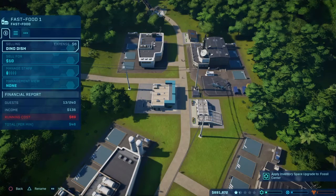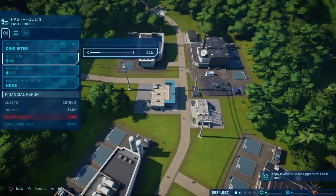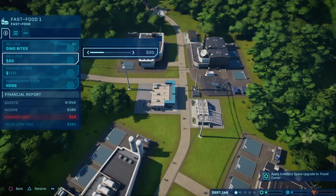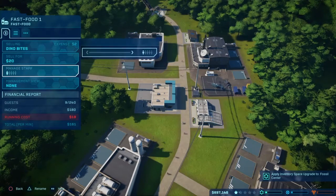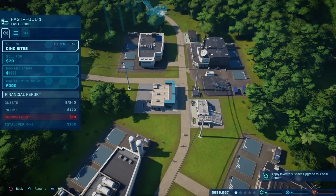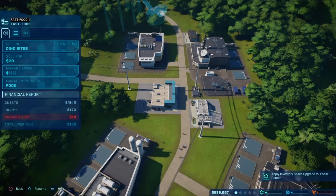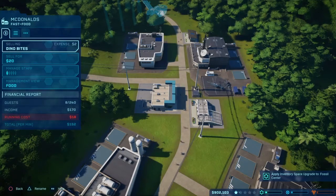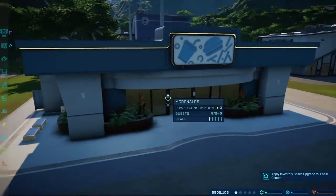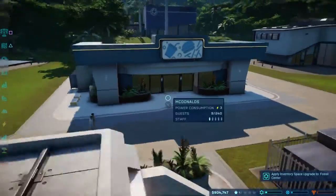Running cost 89 total per minute. Okay, so we're getting 56. If I raise the staff it gives more people managing — this is definitely a food shop. We should definitely name this. How do I rename it? This is McDonald's. If none of you like McDonald's, it's fine. You got McDonald's and you got your Dino Bites, a.k.a. McNuggets. We have our McDonald's — welcome to McDonald's! Just play the Jurassic theme song but instead... McDonald's.